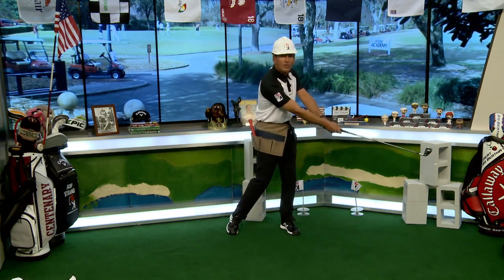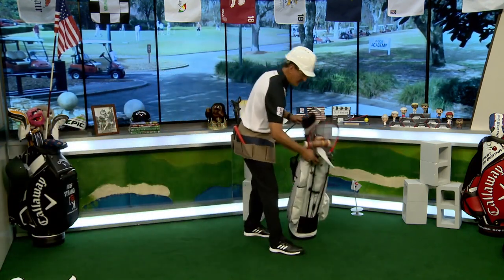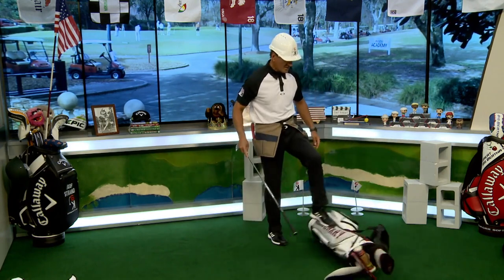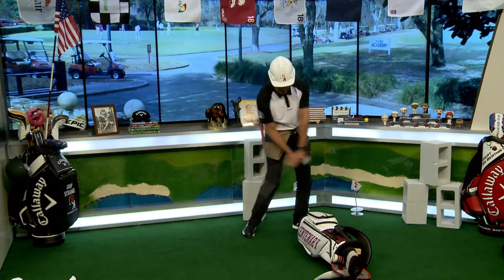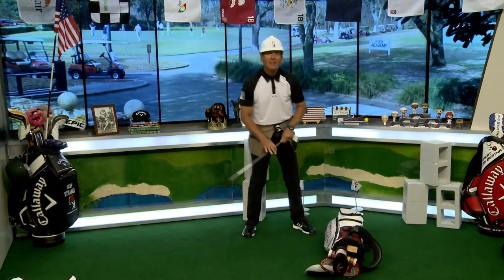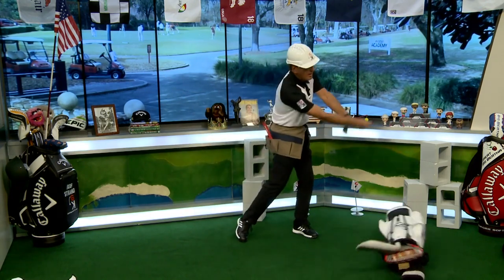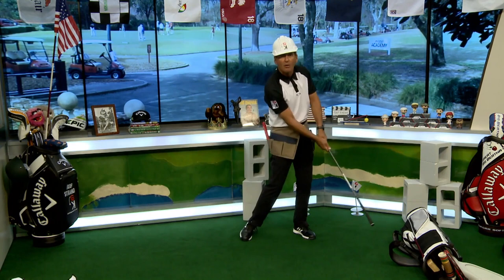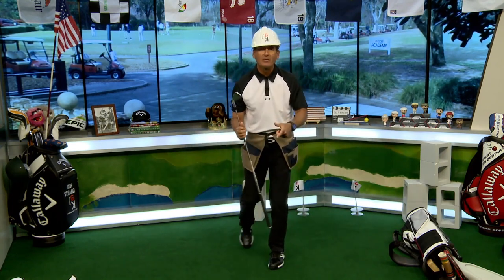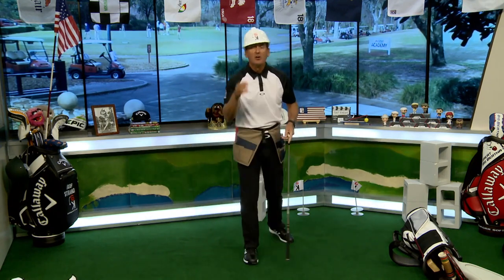The wrong move is you hit it and roll the bag way over there. At the golf course, grab your golf bag, lay it down, and practice turning the club upside down and just popping the bag. Boom, boom — in a short space, getting a snap. That's how little guys like me hit it a long way. Come through and pow! Practice this and I guarantee you'll hit it farther on the golf course.